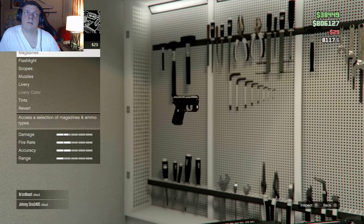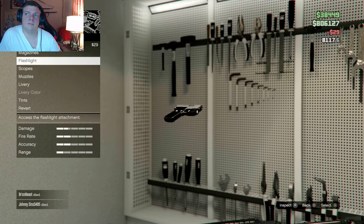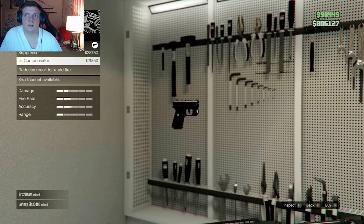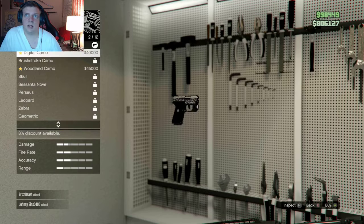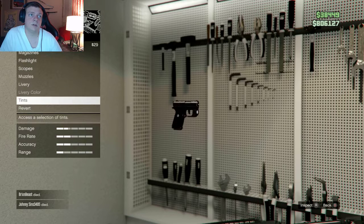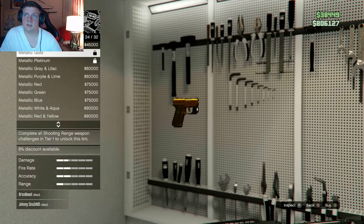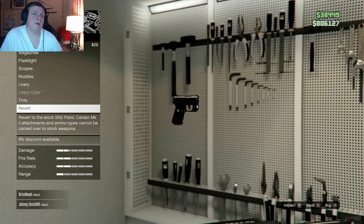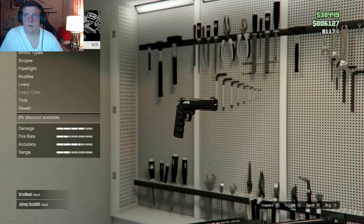With each weapon you have the ability to buy rounds. You can also put on add-ons — like you can put a flashlight on it, that little white dot. You can put a scope on it, which I think looks kind of stupid. You can put on a muzzle like a suppressor. You can add a livery, digital camo — some of them you have to research in the bunker. You can put some tints on it, which personally I think is cool, or the blood red finish, or you can revert it back to the stock SNS Pistol.